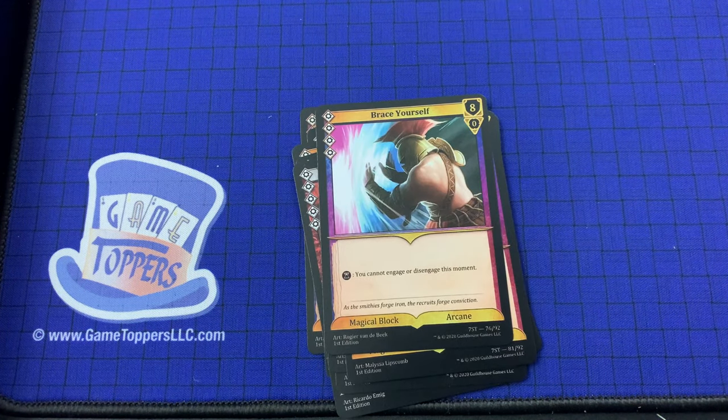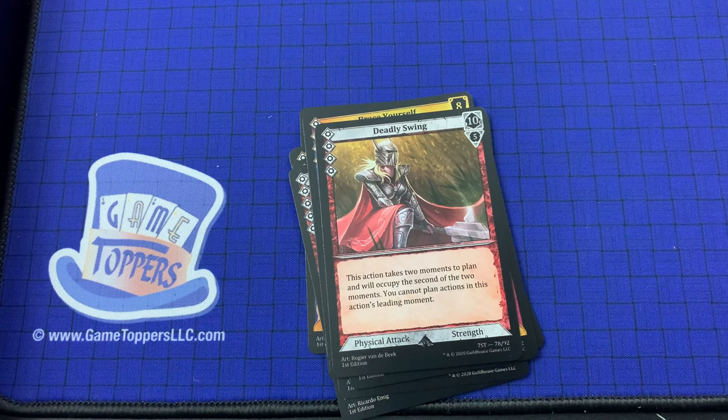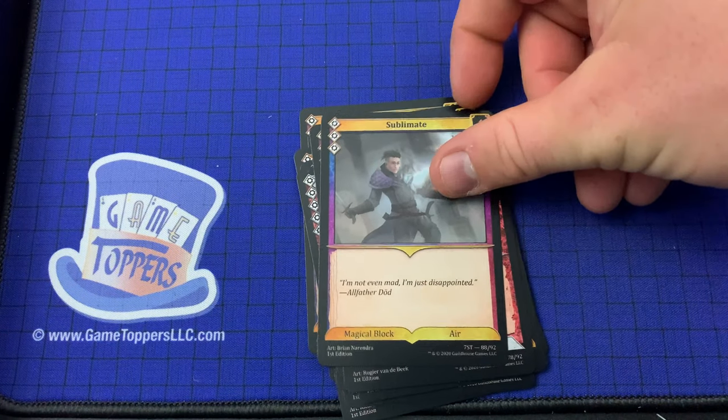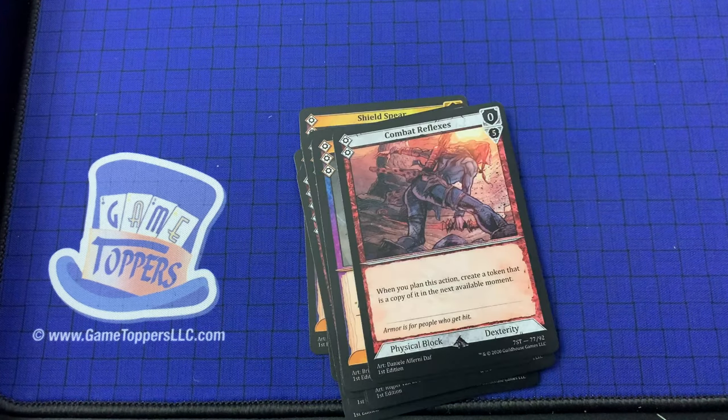We've got Brace Yourself — 4 cost, 8 and 0. You cannot engage or disengage this moment. Magical block, arcane. Deadly Swing — 4 cost, 10 and 5. This action takes 2 moments to plan and will occupy the second of the 2 moments; you cannot plan actions in this action's leading moment. Physical attack and strength. Then we've got Sublimate — 3 cost, 4 and 4. Magical block, air. Combat Reflexes — 2 cost, 0 and 5. When you plan this action, create a moment that is a copy of it in the next available moment. Physical block, dexterity.